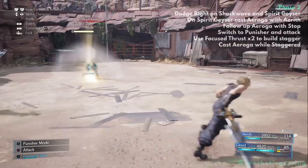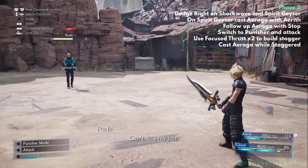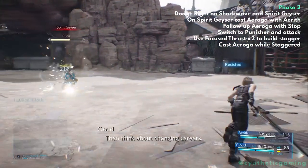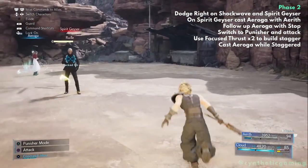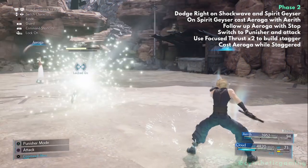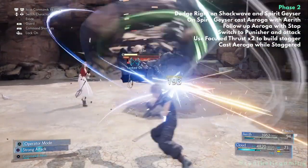In phase 2, Rude has two new abilities: Shockwave and Spirit Geyser. You want to dodge both of these to the right so Aerith isn't hit. Take Sweet Dreams as you're immune to it. Once Rude begins casting Spirit Geyser, allow one to go off before casting Aero with Aerith — this will ensure your timing window lines up with Stop. After you dodge all four geysers, cast Stop.